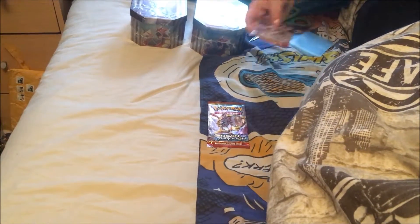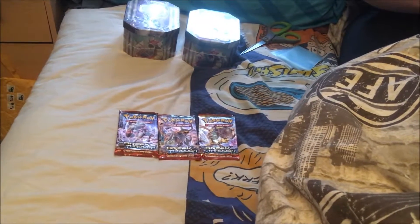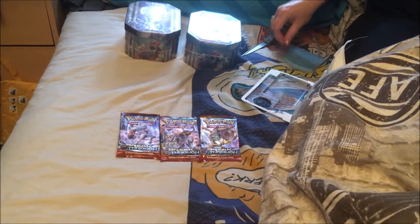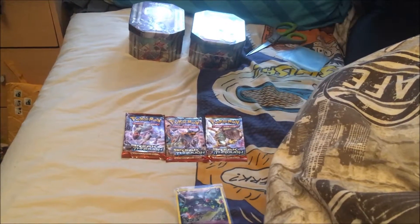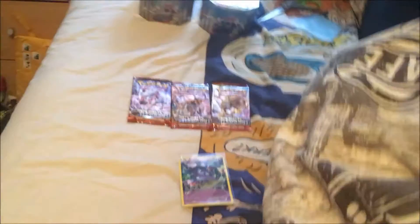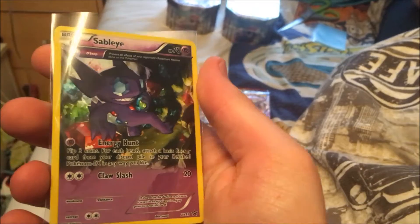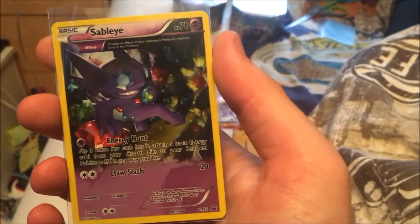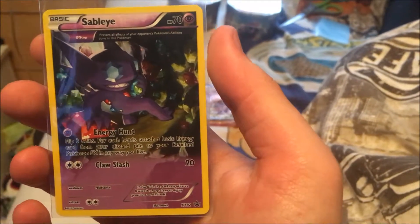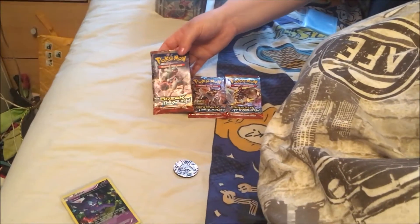You also get an individual card and a chip with the pack. Here are the three packs we'll be opening, and next week we'll be opening the tins you can see in the background. The special card has really cool artwork that goes underneath the wording and the energy move — a really nice shiny card.